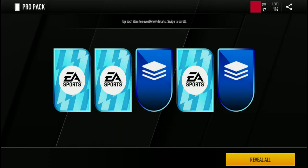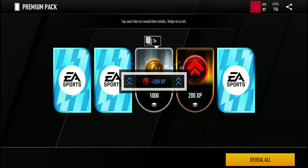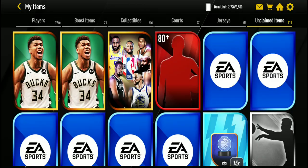I like that they juiced the Pro Packs up. They don't have a Giannis on it anymore but at least they juiced it up and we got good players. The Premium Packs is Elite and I want to see if we can get a good Elite from this Unsung Heroes promo. We got an 82 Gaudi Barnes and a 76 Shooter. The Pro Packs and Prime Packs are not the juiced ones so they don't have 70 and above unless you pull an extra player — let's get some 60 overalls.